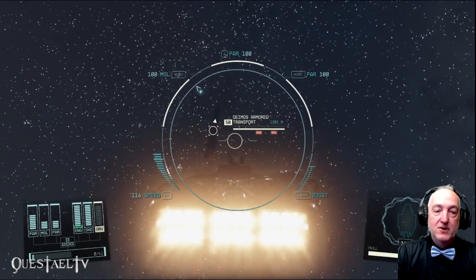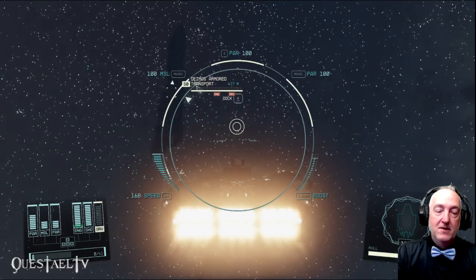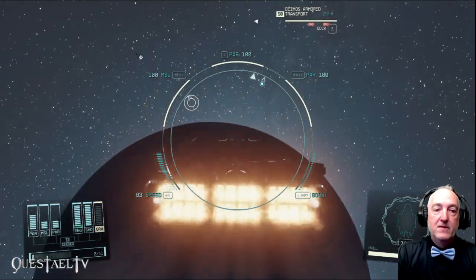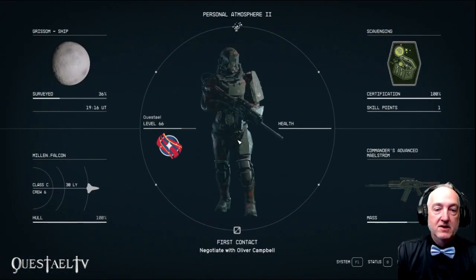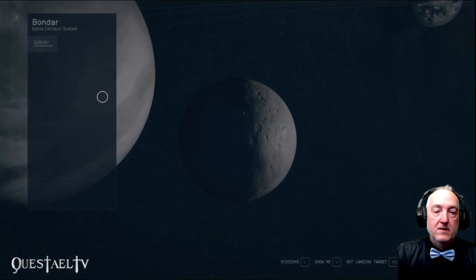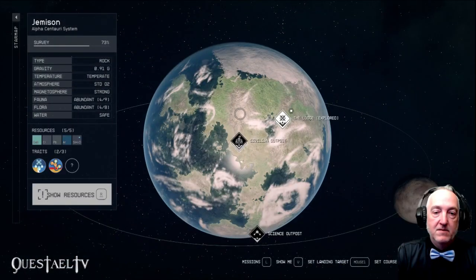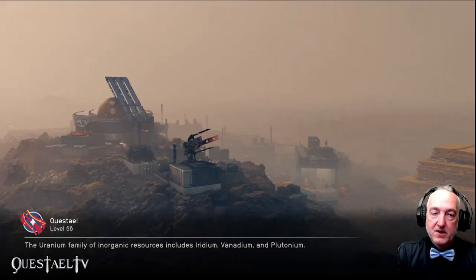Here we have the Deimos Armored Transport — that's why those guys were hanging around. The maneuverability is almost too good on this thing. Pretty quiet in the system. We'll go to Jemison and land at the spaceport in New Atlantis.